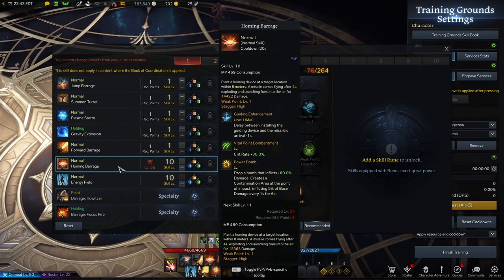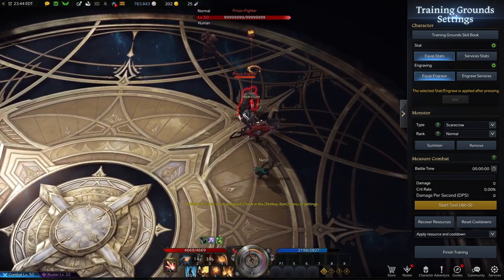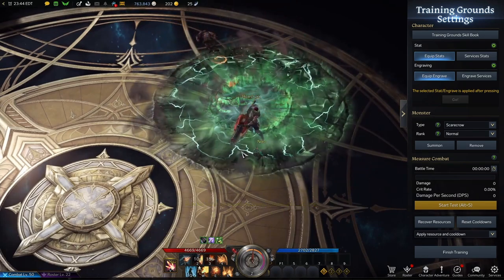Our third ability is Homing Barrage. This is probably one of the hardest abilities to land — you put down a mine, and then the missile goes to wherever you placed the mine. We're going with Guiding Enhancement to shave off that time, Vital Point Bombardment because the other two frankly suck for PvP, and then Powerbomb which does more damage and creates a Contamination Pool on the area that lasts a very long time. You can kite in and out of it. The delay is pretty nutty — it takes about three seconds to land, so it requires a bit of setup. That's why you always lead with your stun before you plant this down.